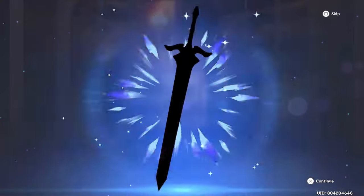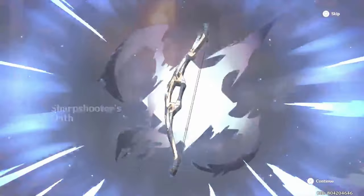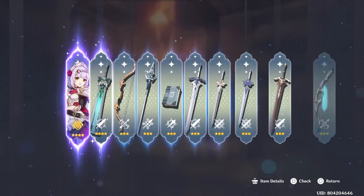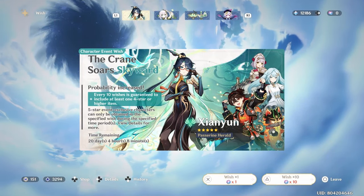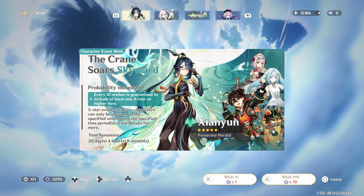Yeah, maybe I should stop saying their names so they do come home. Noelle, not you again — come on, let the other 4-stars into my party. For fuck's sake, I've pulled four fucking Noelles and zero Farzans and only two Gamings so far.